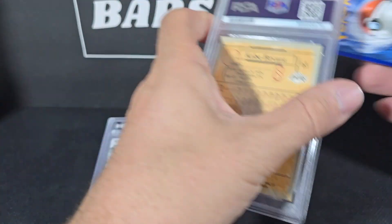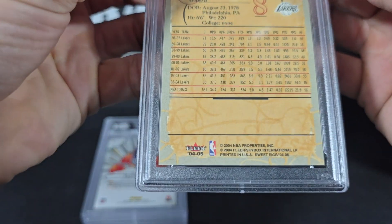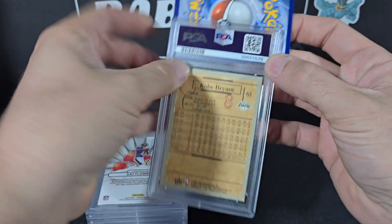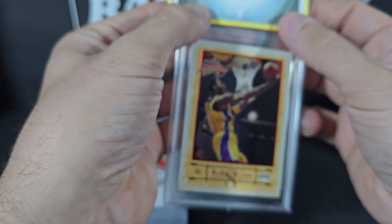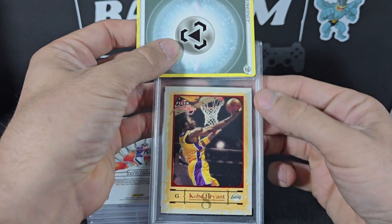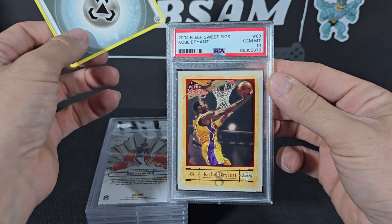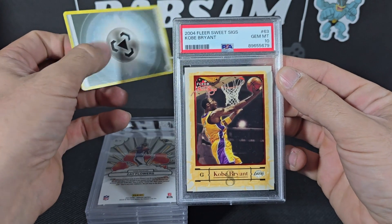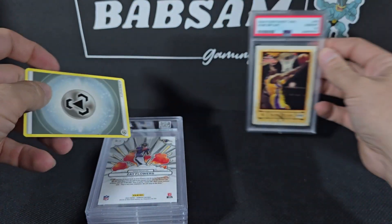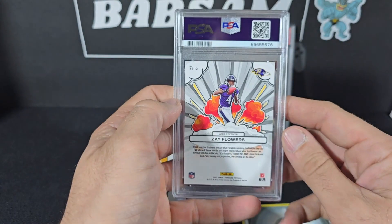This is gonna be a Kobe Bryant from 2004 — this would have been in my collection, sitting in a box for many many years. Let's see how we did. Boom — that's a good start! 2004 Fleer Sweet Sigs, that's a 10. Good start!